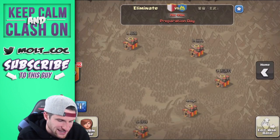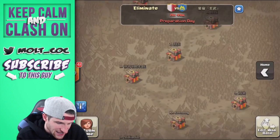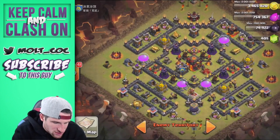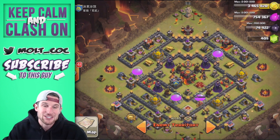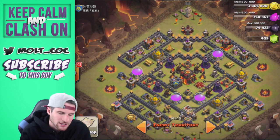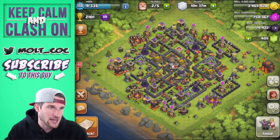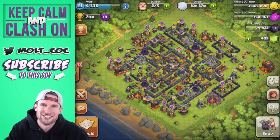The clan we're facing today is going to be pretty hard — they have 73 wins. I'm going to be attacking number 16, attacking from the top with GoWipe. If I can do it perfectly I should be able to get to the town hall, which is obviously my goal. I'm happy to be in this clan because I get to learn from these guys — they're very very skilled. I've never been much of a high-level raider.